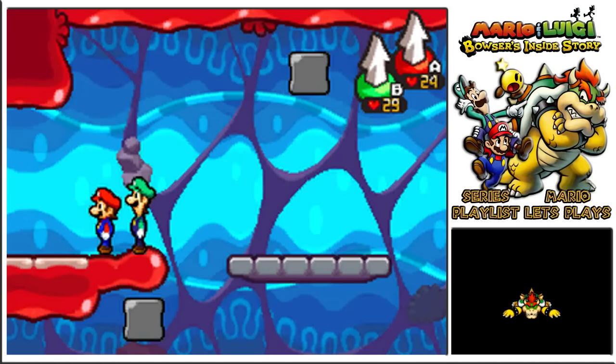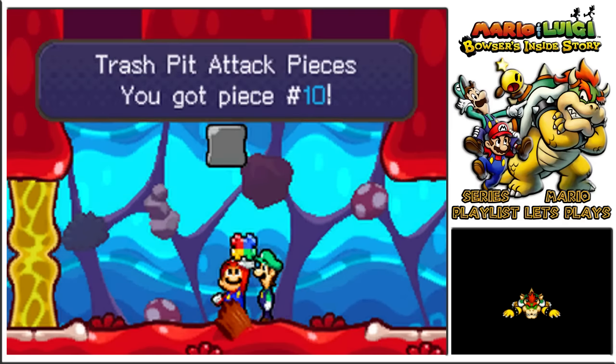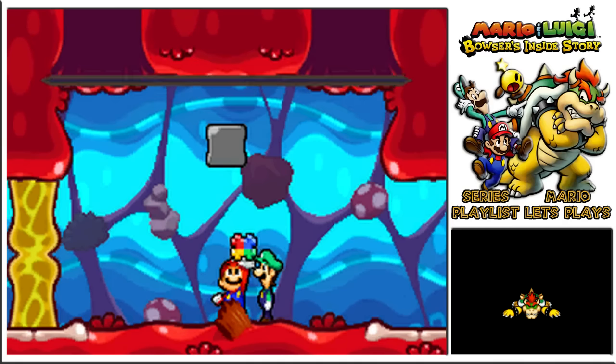Welcome back to Mario & Luigi Bowser's Inside Story. Now that we've reconvened — or more to the point, found Luigi stuck in an amiibo — we've got ourselves our star friend to join us. We continue onwards after getting these attack pieces that seem to be forming a special attack, and pick up number 10: Trash Pit Attack Pieces. Piece number 10, all Trash Pit pieces found.